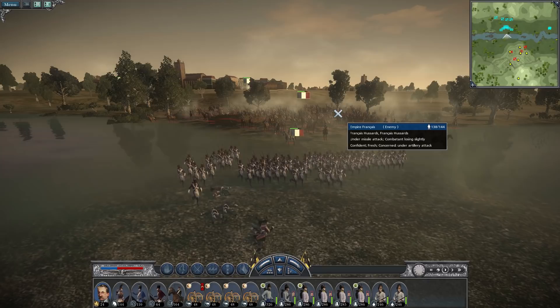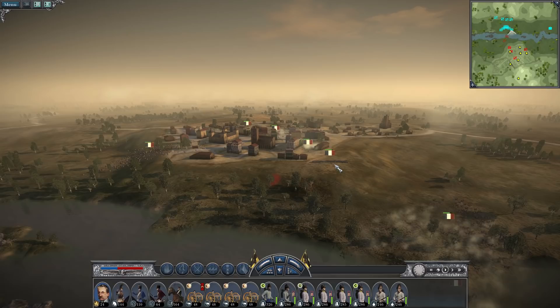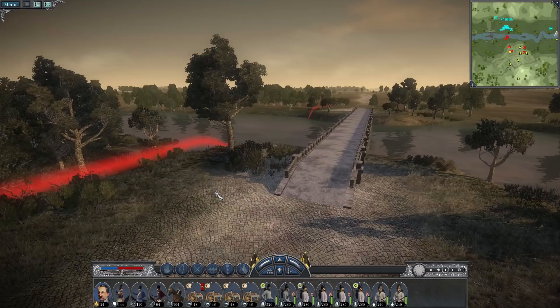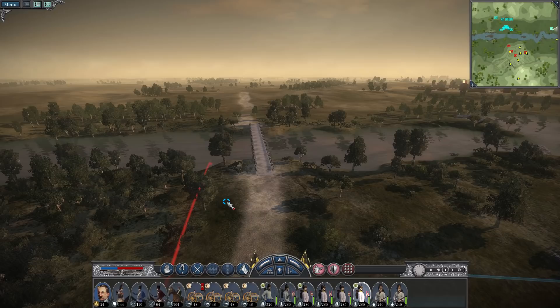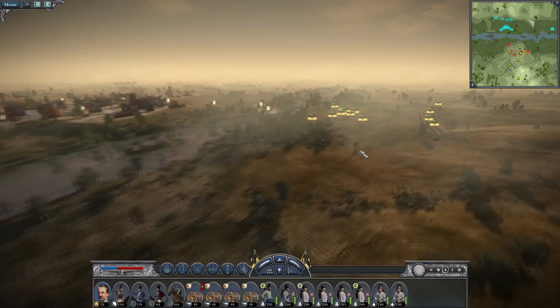They bolstered the sappers with some hussars, who also seem to have trouble deciding whether to cross. We have infantry and voltigeurs on the way. The bridge on this map is situated right on the corner here, and none of the French units seem to be going there — but with quite a bit of fog of war, you never know. We'll place just two units to cover it.